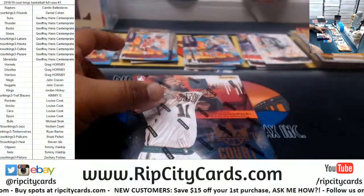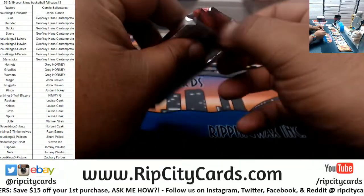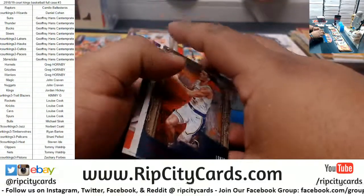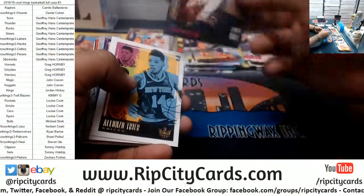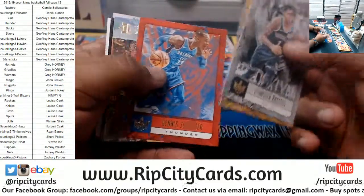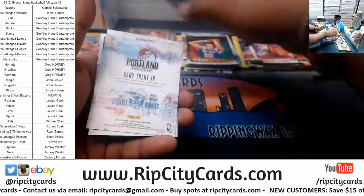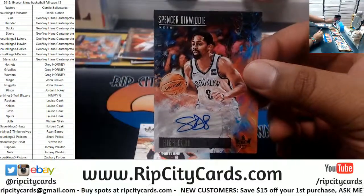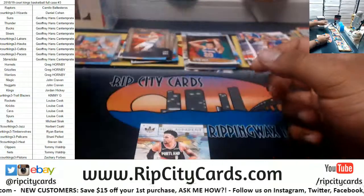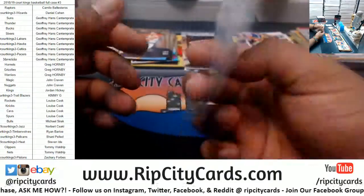Four boxes left. Lonzo Ball the Lakers to 99, Trier Knicks rookie, Triple J Grizzlies rookie, D'Angelo Russell Nets, Kuzma Lakers, Schroder Thunder, Ayton Suns Points in the Paint insert, Kevin Knox Knicks rookie insert. Spencer Dinwiddie for the Nets to 149 — this guy's been lighting it up this year and they're going to the playoffs. Rookie auto for Gary Trent Jr Blazers, numbered to 199. Three boxes left!